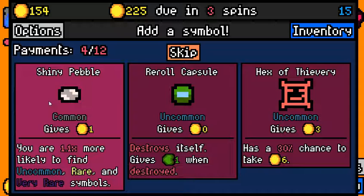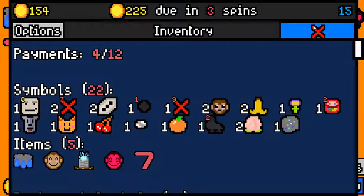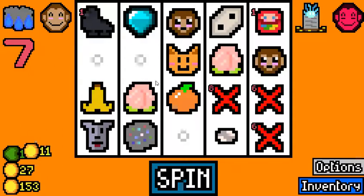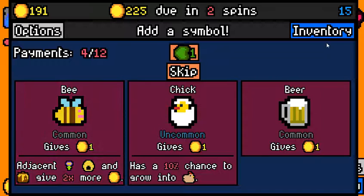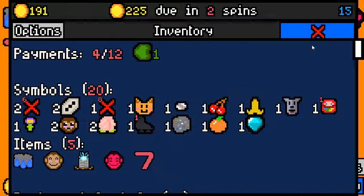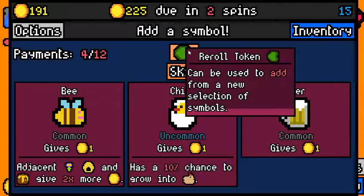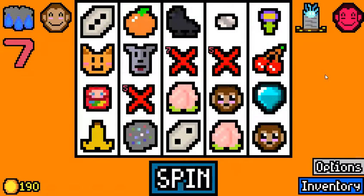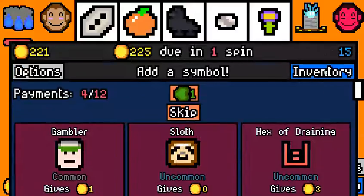Dog plus thief. Actually, we're not going to make our rent right now. 225 minus 154, divided by 3 — oh no. We need to make 24. I think we're making that but I'm not sure if we can afford a reroll capsule. I'm going to do it anyway. The thief slipped on a banana peel but he removed only one, even though there were two banana peels that triggered him — that's very interesting. We're making this rent.